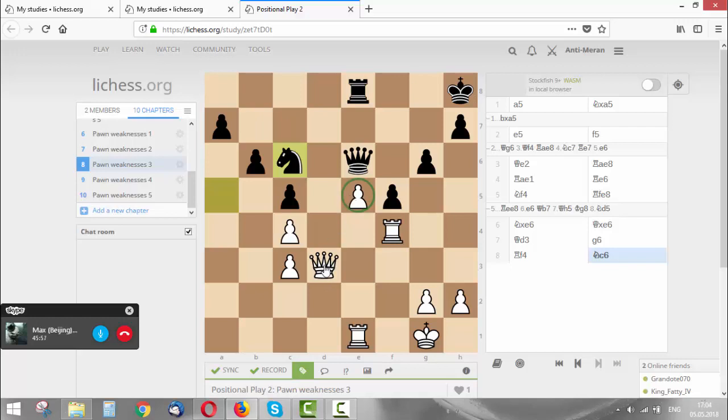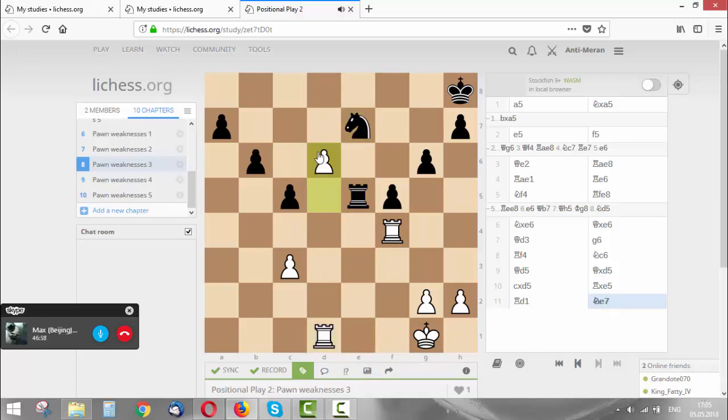After queen d5 - what if he takes the queen and then takes the rook on e5? I would probably capture the knight with the rook. What if I capture the knight - takes, takes, check, king f2 - and then rook comes all the way back down to e8. I think just simply rook d1, and after the knight, we promote the pawn.